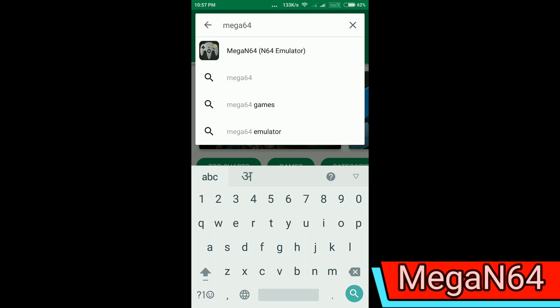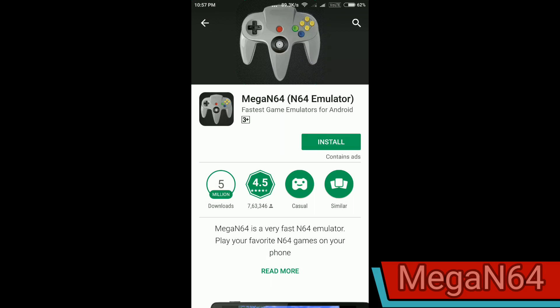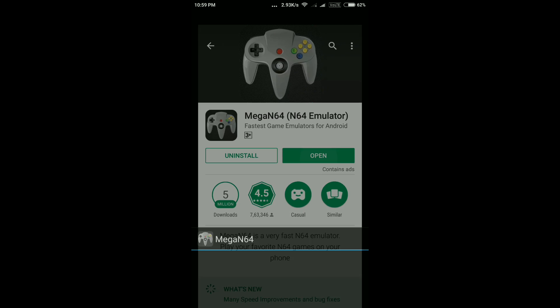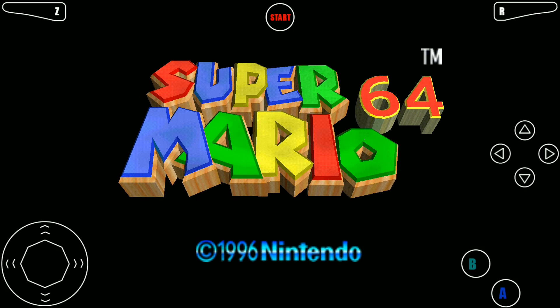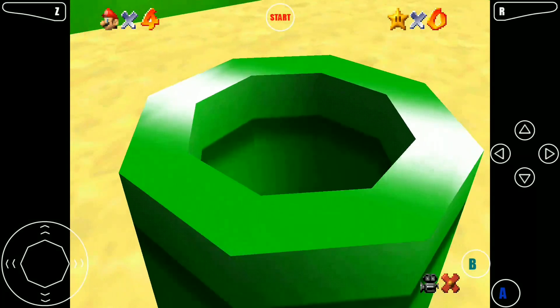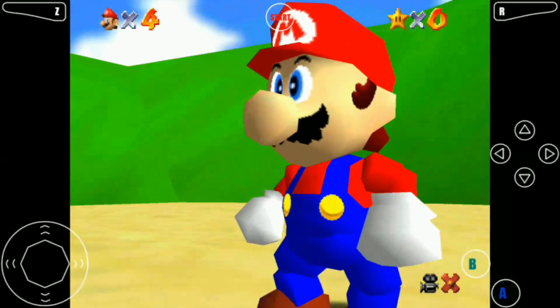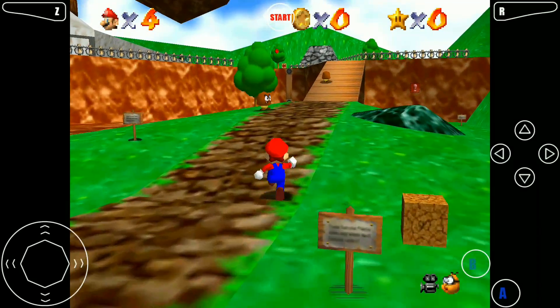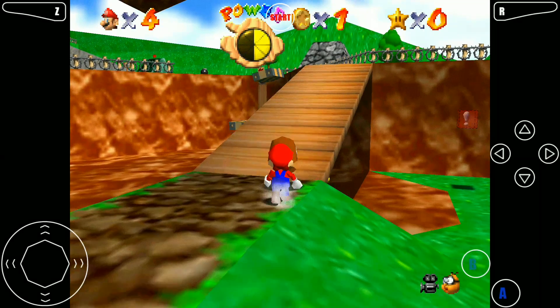First emulator on our list is Mega64. It's a Nintendo N64 emulator. It's free on Play Store and has a wide variety of Nintendo games to play. Some of its best gaming titles are Mortal Kombat, Star Wars, Pokemon, Mario and so on. You just need to download these games from the links below and play it. It's quite stable and a very lag-free gaming experience, making it one of the best gaming emulators out there.